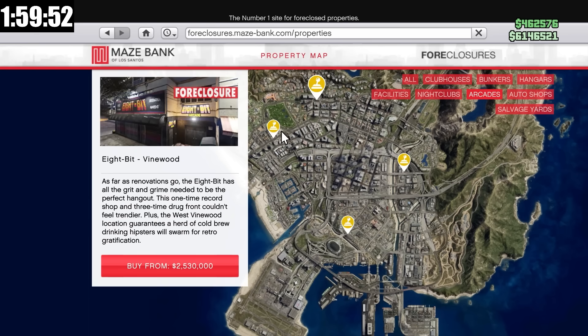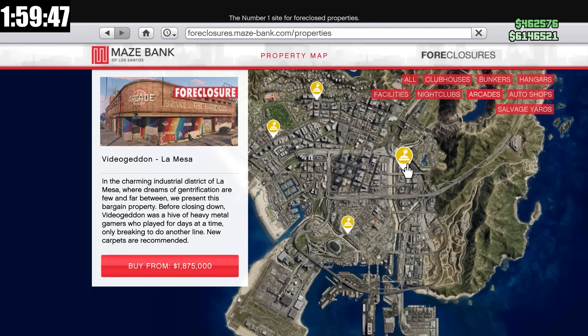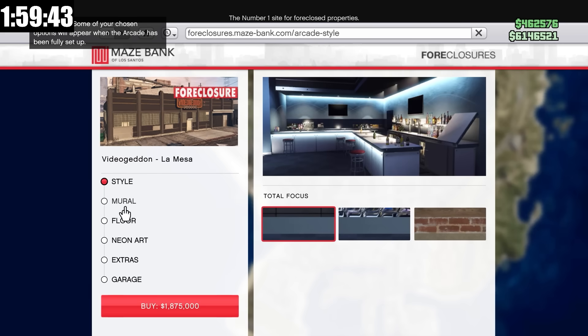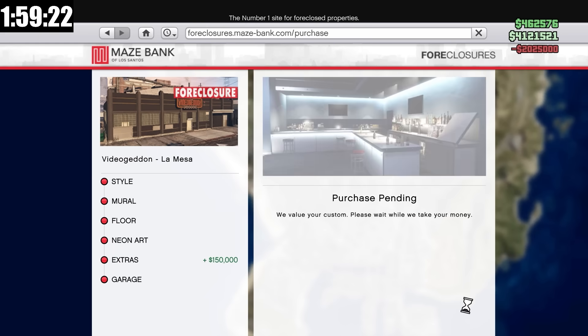Now there are a couple, but I really don't think location matters much, and the other ones are about two and a half million. So I'm going to go for the cheapest one, which is the one right behind me for 1.87 million. I'm also going to get the personal quarters, and now we could buy it for $2,025,000.